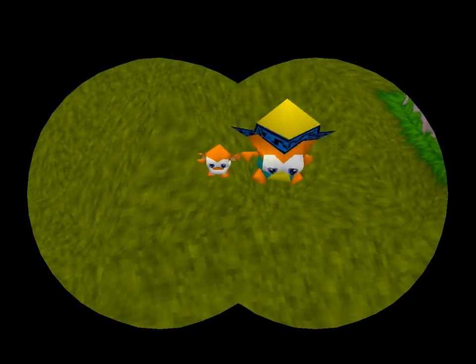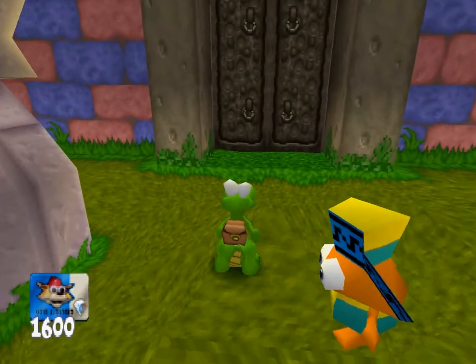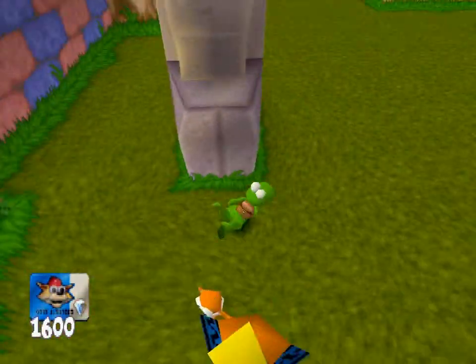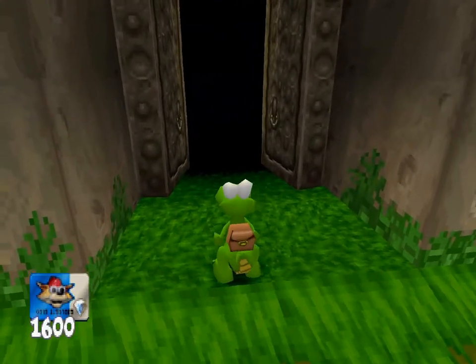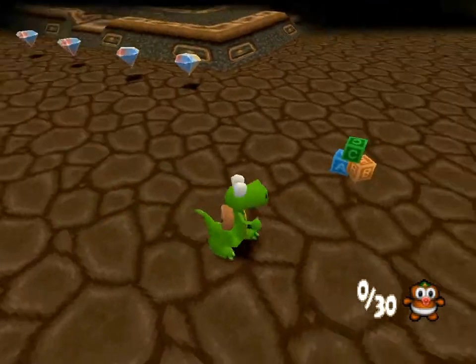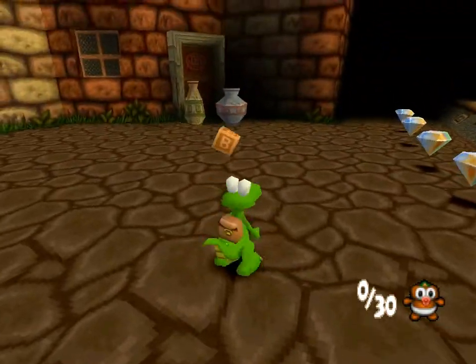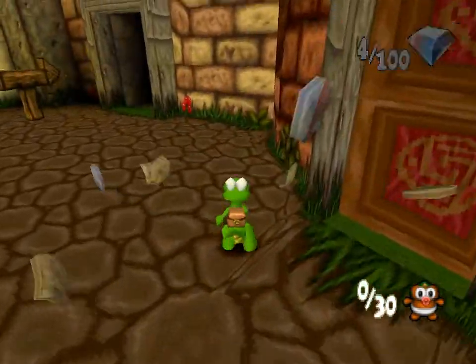Babies, you say? Well, it's good that we're actually saving more gobos. That's a good thing to do. Time for the first of two levels in the Inca Village. Save 30 gobo babies — kind of a different way of going about saving 50 gobos like last time. There are blocks everywhere that you can kick in random directions, which is kind of cool. But we're saving babies this time.